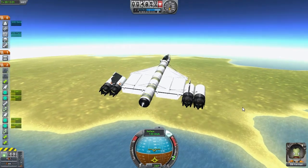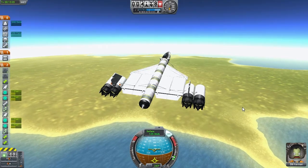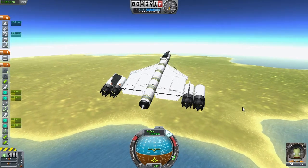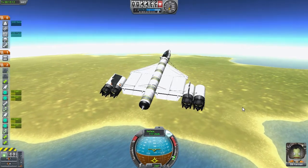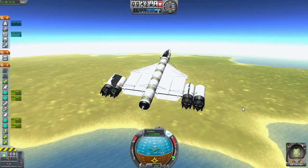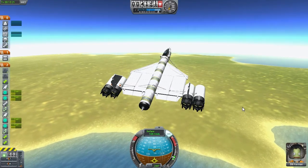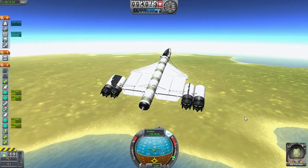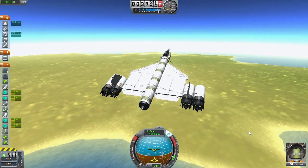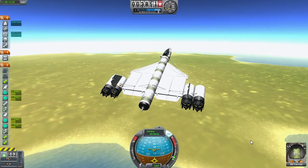Well, this thing is a slow turner and back-heavy. As you can see, it really wants to tilt up — I've got it full on pitched down, as much as the SAS will let me. If I turn it off, I don't know if it will pitch forward. Nope. So we have a decision to make: do we stick with this landing, or bail out and parachute back?